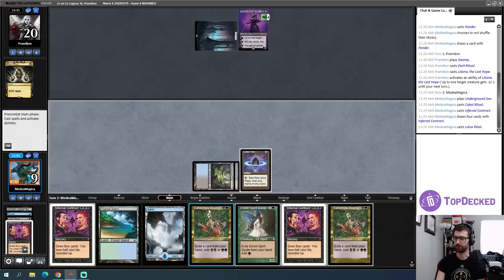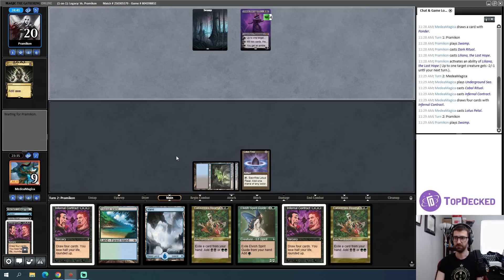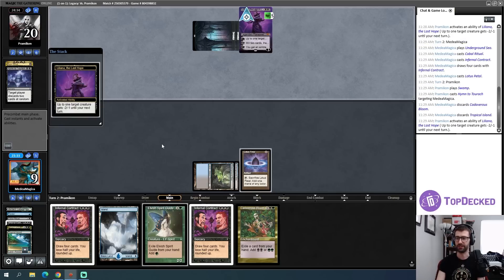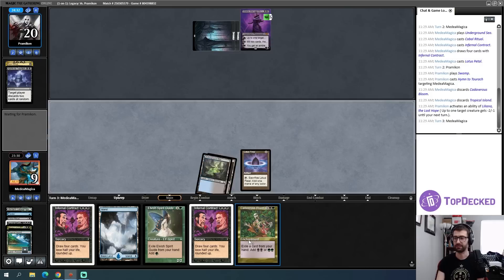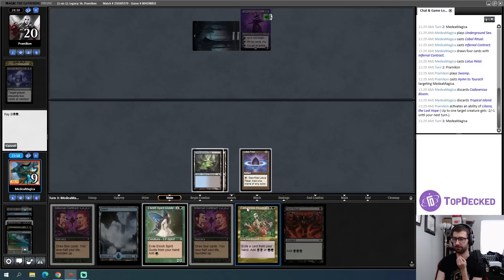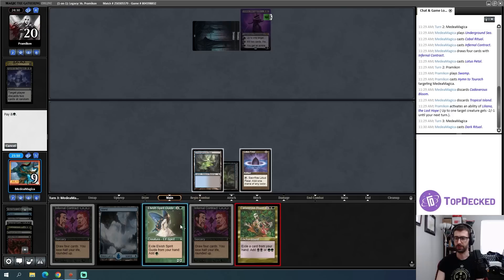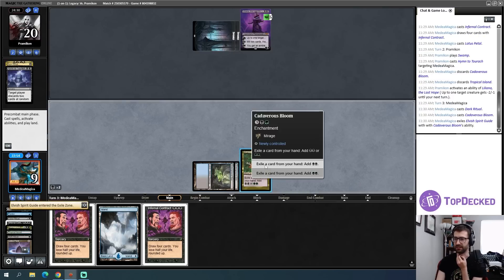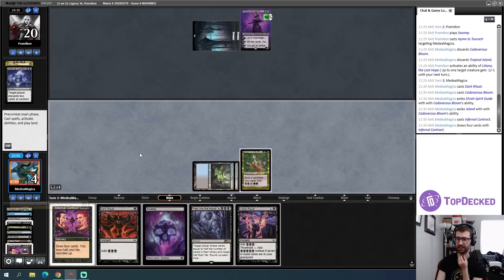Next turn I can put a Cadaverous Bloom into play and then try to go off. The art on Cadaverous Bloom is sick by the way. A discard effect — that still lets me get a Cadaverous Bloom into play. It sucks because Bloom is better when you have more cards in hand, but it's one, two, three, four, five — Cadaverous Bloom, then attempt to go off. I cast Dark Ritual first, then one, two — I pay with everything in play. I exile for black, exile for black, Infernal Contract.